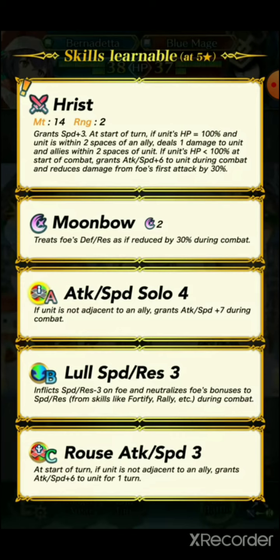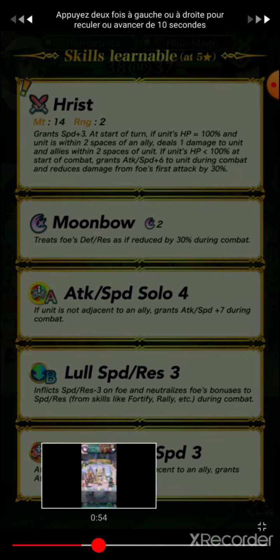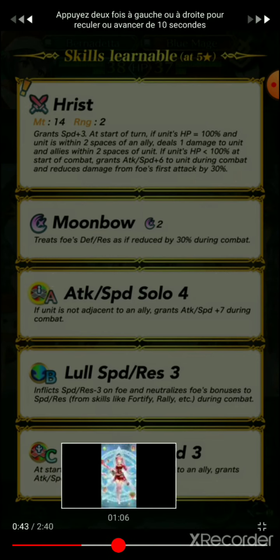There is damage reduction, so she's going to be a great ally for Slick Sickle faction users. She'll be loved by Brave Lysithea, because Brave Lysithea relies on not being at 100% HP — they're going to be best friends. She also has Attack Speed Solo 4 and Rouse Attack Speed 4. I was comparing her to Shamir, who has a similar kit. She's a mage.